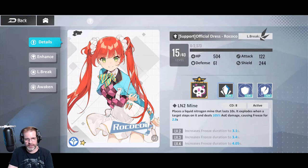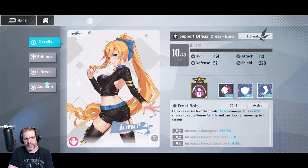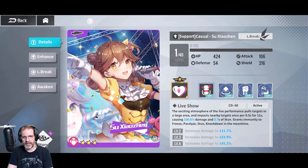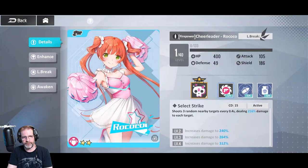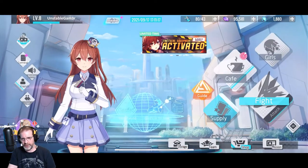Here are some of the different characters we currently have. You have support characters, firepower characters that do your DPS, and defense characters which are your tanks. And then it just tells you the different outfits — a casual for Irene, training suit for Rococo, and a cheerleader for Rococo and Juno as well. So you can see the different outfits and the different characters that you can collect.